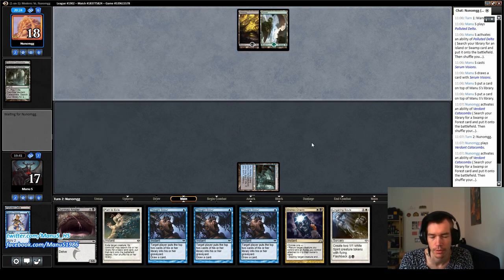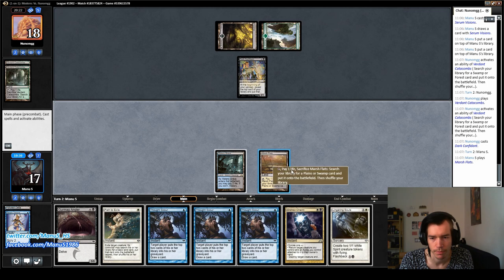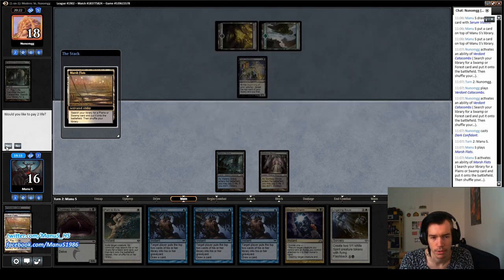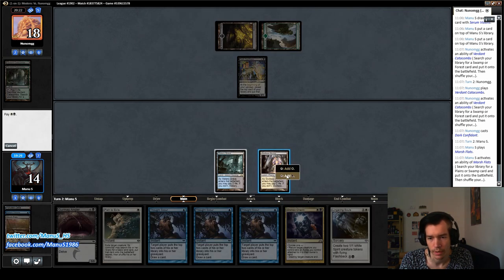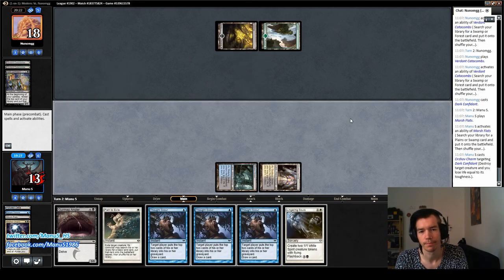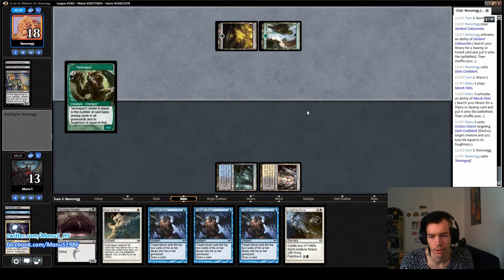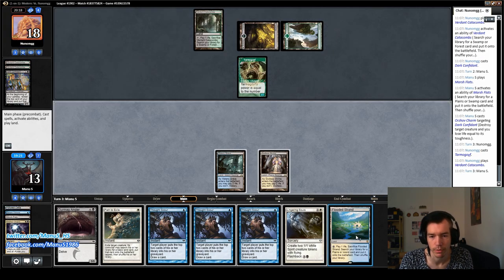Since we're on the draw, there's still the problem of us exposing ourselves to Liliana. But what can you do? I'm just going to go ahead and do this instead. Anyhow, the Esper Charm has been pretty decent so far — it allows us to run seven removal spells without flooding on removal, basically.